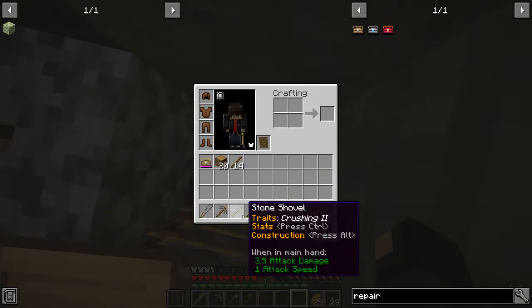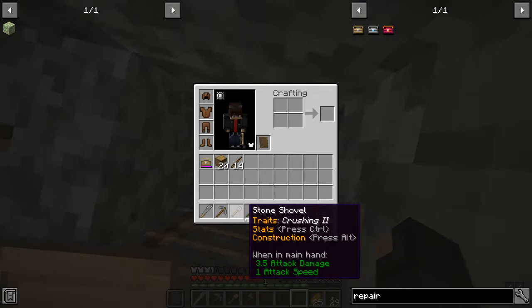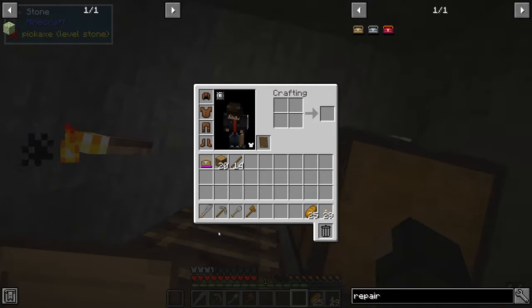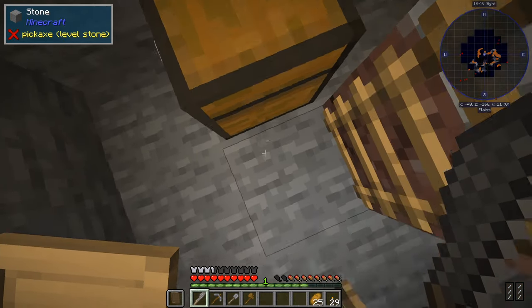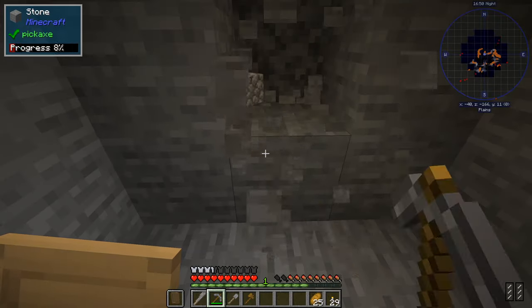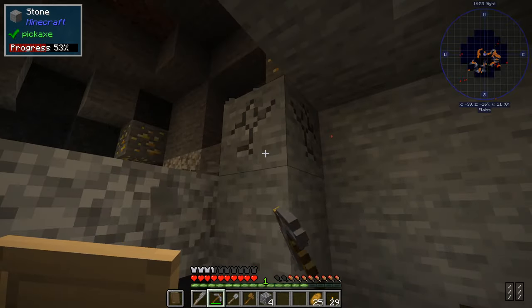As you may have noticed in the newer version, there are different types of wood now. This stone pickaxe, which I made out of a vanilla one, has that generic wood color to it. But the machete, which was the oak and cobblestone mixture, has a much lighter color. The color is the only difference between the different wood types.